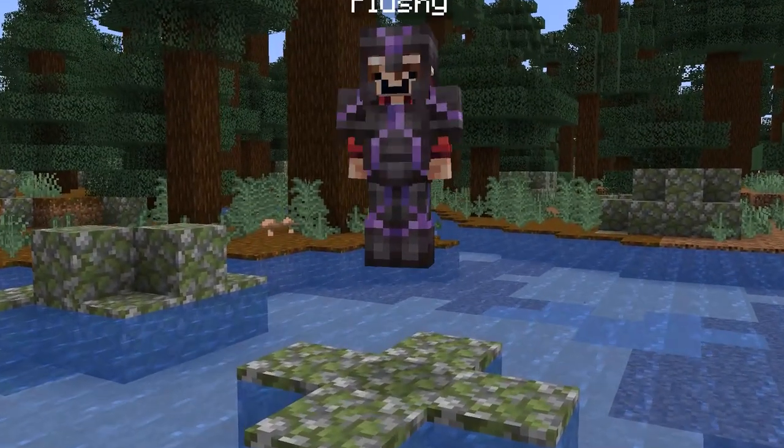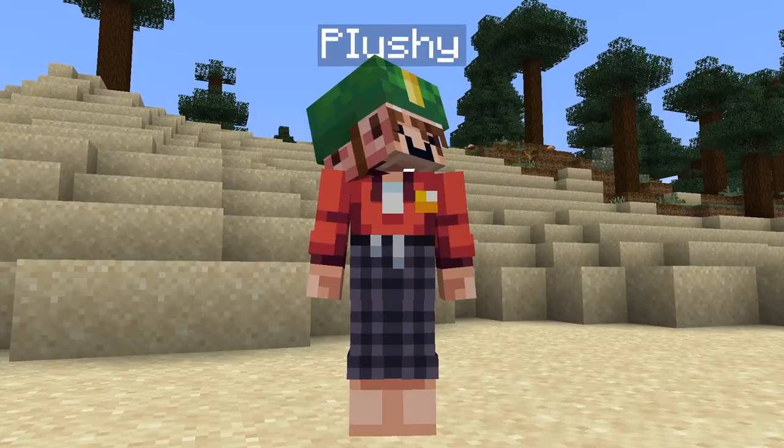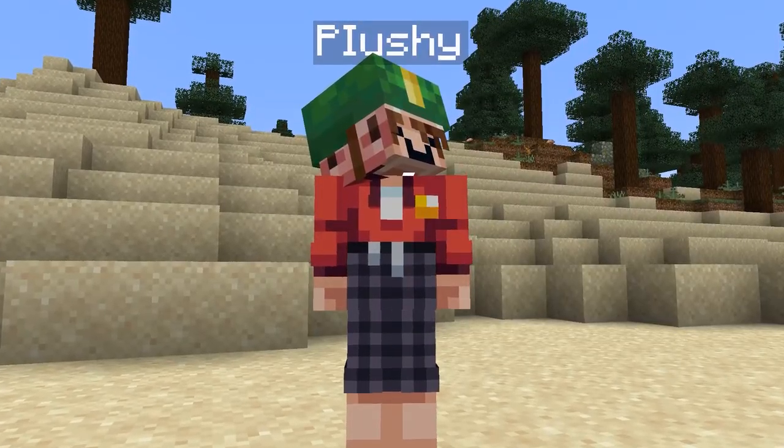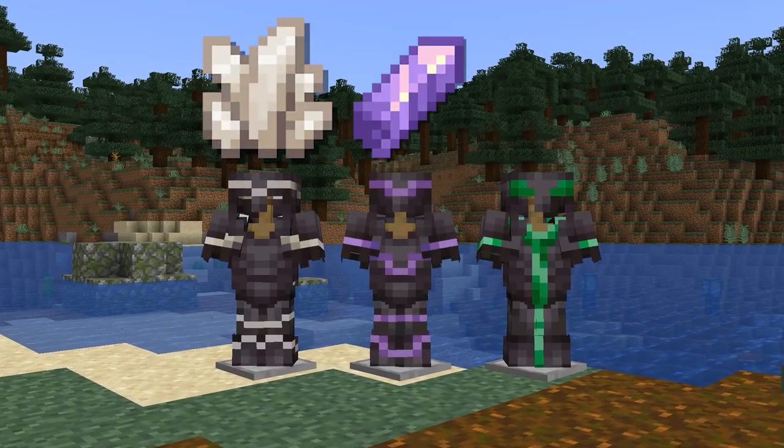Armor Trims are a great and welcome new addition to the brand new update. But what most people don't know is that you can actually put armor trims on turtle helmets, which is a pretty cool touch. You can also use materials that aren't normally used on armor, like quartz, amethyst, and even emeralds.